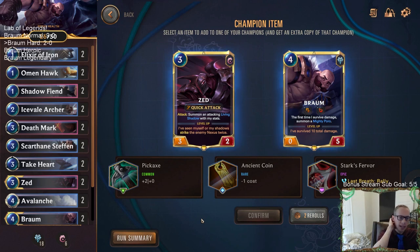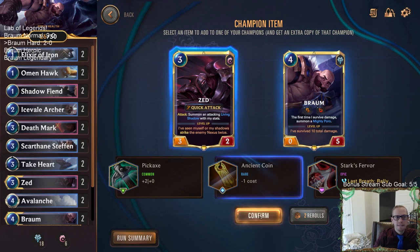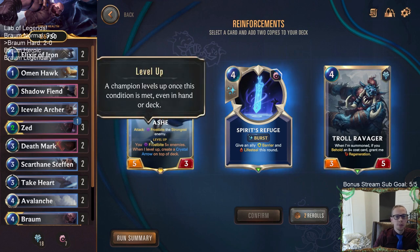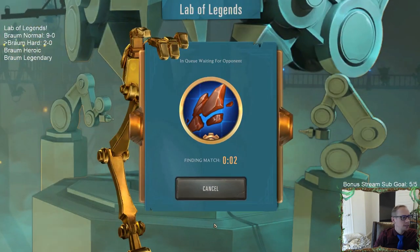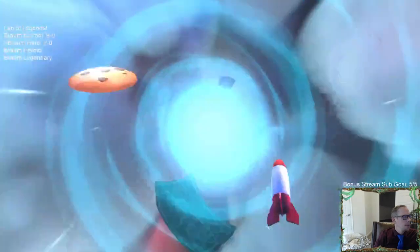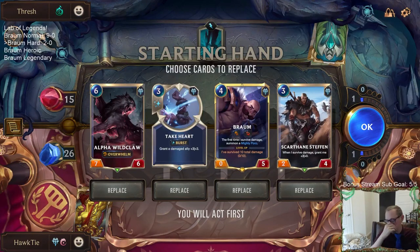I like both of them - it's either Ancient Coin or Pickaxe. We can have two cost Zed with Ancient Coin, or plus two plus zero for Zed. Let's go Ancient Coin - the minus one cost gets him out earlier. Oh, we could have Ash for reinforcements. Sure, it's better reinforcements than the others - we got another champion. I did play a Lamb's Respite combo deck with a ton of combos one time - I'll send you the link on YouTube.